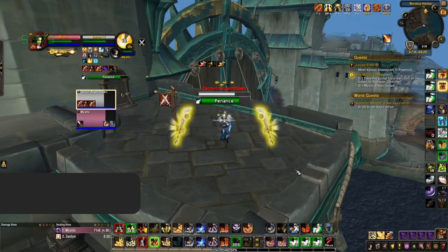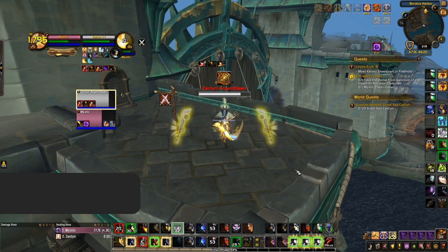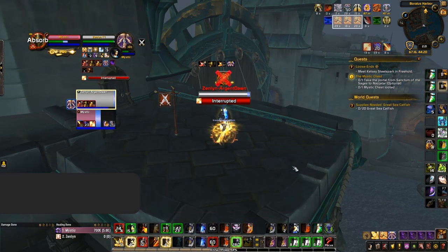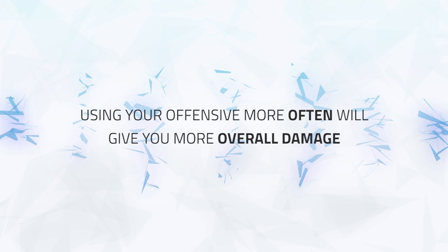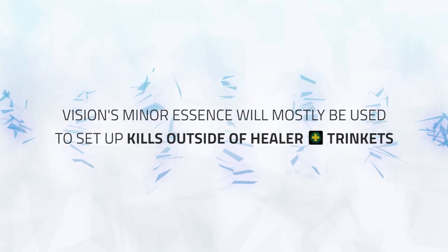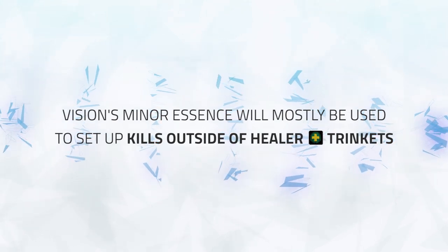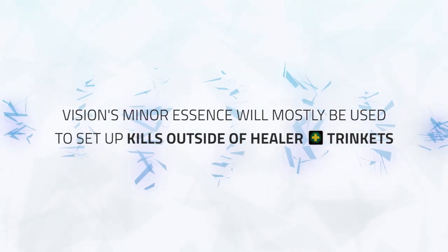For example, if you're playing a Ret Paladin or Assassination Rogue with Vision as your minor, you give yourself an opportunity to force a trinket with Avenging Wrath or Vendetta respectively, and then use your offensive again before the healer's trinket comes off cooldown. Outside of this scenario, simply being able to use a strong offensive more often throughout an arena game will increase your overall damage and give you more opportunities to create kill windows. We mostly expect Vision's minor essence to be a great tool for setting up kills while a healer's trinket is still on cooldown, but we don't expect it to make as much of an impact as some other available minor essences, especially as it will only be useful for a small number of specs.